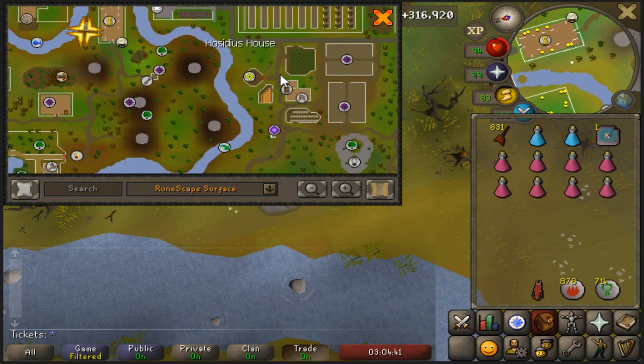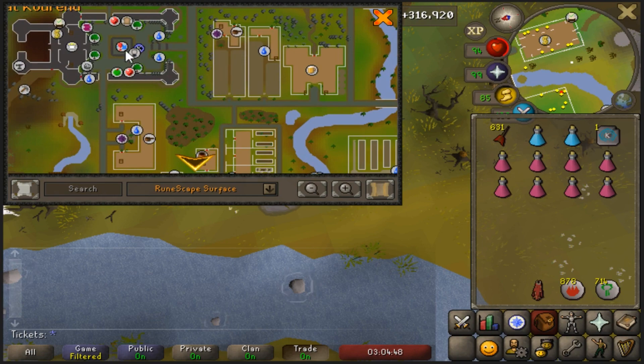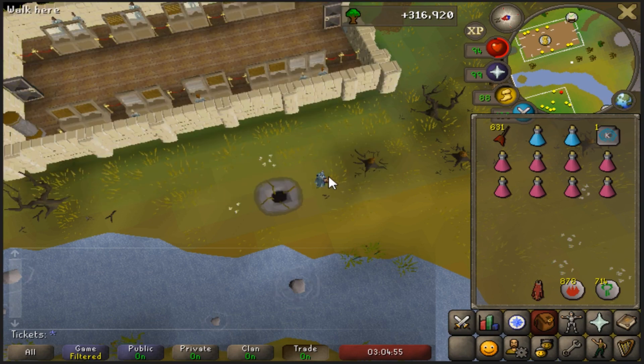If you don't have 45 agility, you can just run all the way around this way until you get there as well. Otherwise you can just use this little 45 agility shortcut and run up to the bank, and you're there. Or you can get there through the way we went the first time every single time if you want — it's not a big deal. There is a bank right here, so if you have the bank it's really close. You only have to get there the one time, and then there's the bank.